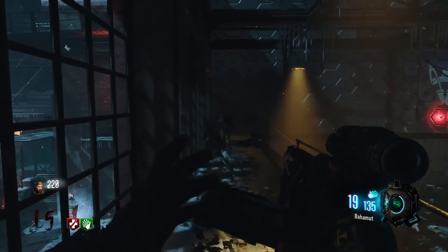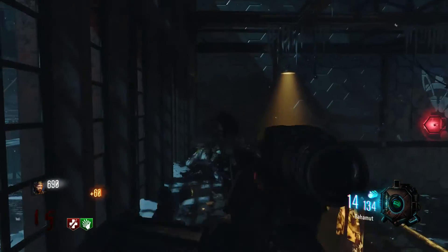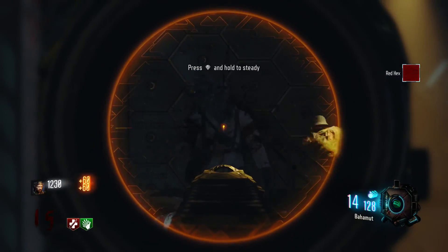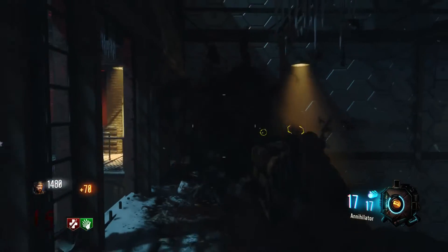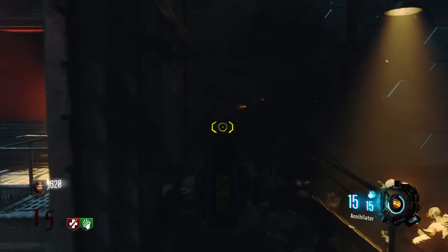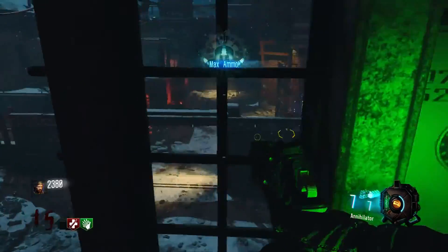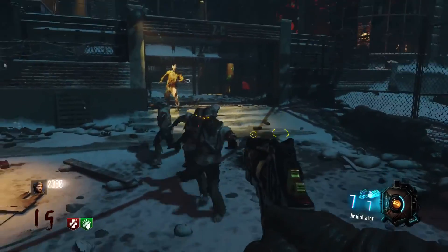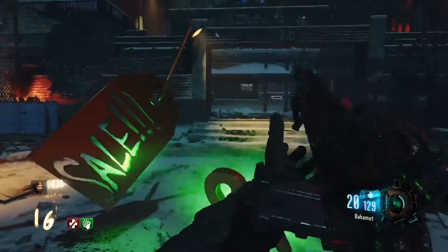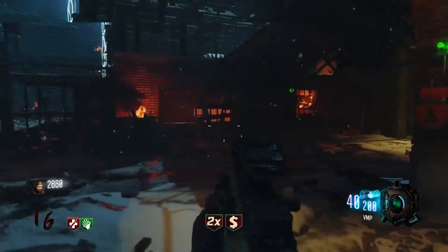Yo guys, what's going on? I just thought I'd quickly record this because I've just managed to do the easter egg again, the one I've shown you before. If you haven't seen it, I'll leave a link in the description. Basically, I'm curious as to whether that's not the full easter egg and if there's more to it, because I've heard from other people you can get the Deadshot instead of Stamina.